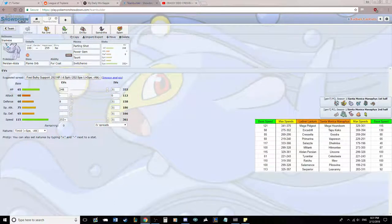We're going up against my good buddy Cade and the Santa Monica Manifes. Let's run through Cade's team here. He has Mega Houndoom, Tapu Koko, Gudra, Vaporeon, Delmize, Hitmonlee, Linoon, Celesteela, Mew, Piloswine, and Leeveni.